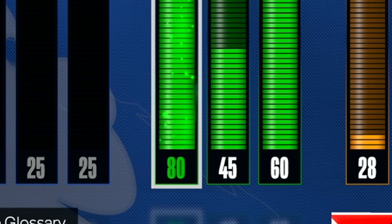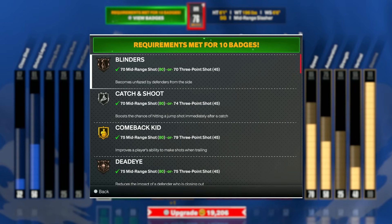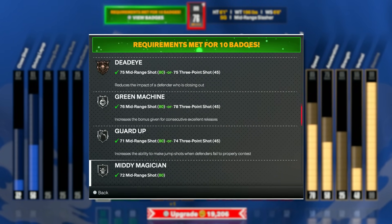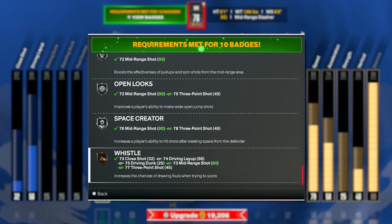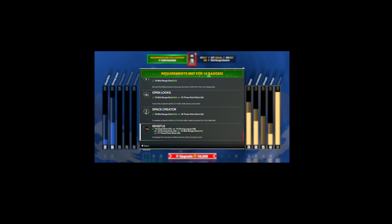We just got two ankle breakers in one game, which in itself is insane. We got two upgrades — perfect. We're taking our mid-range to an 80, so we're 76 overall. We got 10 extra badges: blinders, dead eye, catch and shoot, green machine, guard up, mini magician, open looks, space creator on silver. So now the ankle breakers should be flowing in. This is the new jump shot we're going to try — we only have an 80 mid-range right now, so I think this will do.